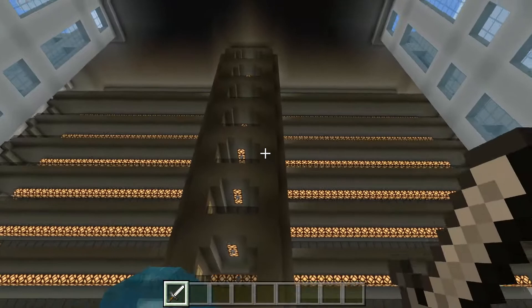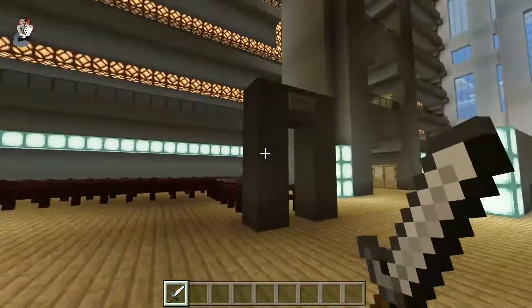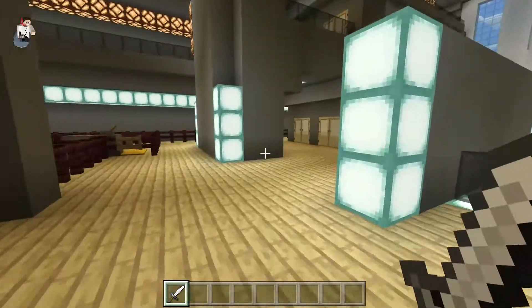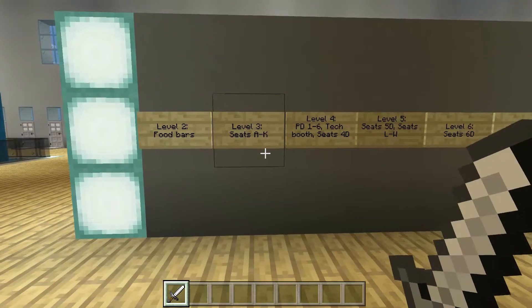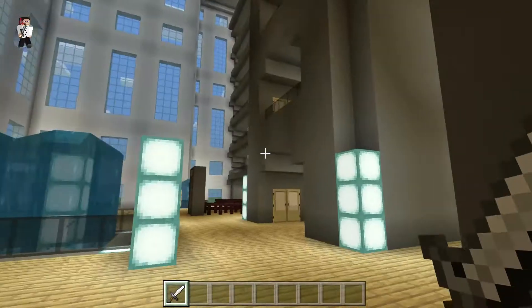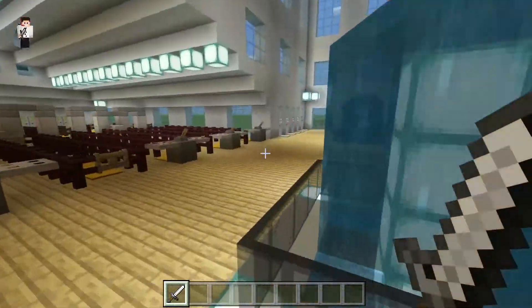This is the front lobby area, and these are the fountains added to it. This board tells you all the keys — all the designations you need to find your way around. These over here are pit entries — duplicates on each side — so this stadium obviously has seats but also has a pit.